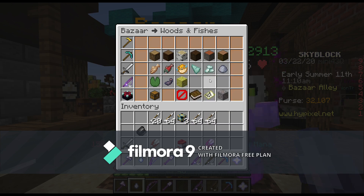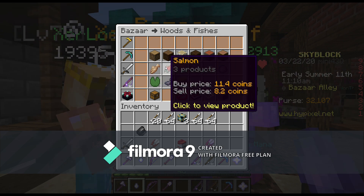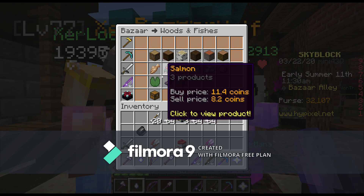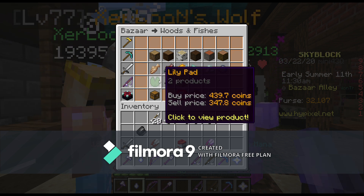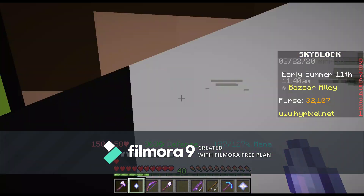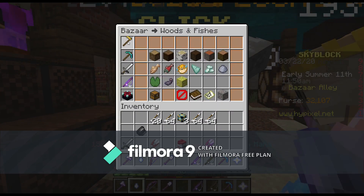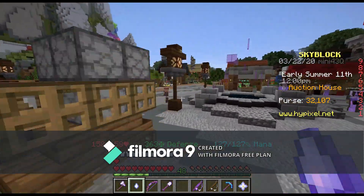Okay guys, if you didn't know, the fishing industry can be absolutely stacked. Look at all this stuff. This is where I should have gone when I wanted to sell. One raw fish for 24 coins, and if we come down here, we get even more. So you can also make a profit off of selling your fish and other stuff. Look at how much an ink sack is worth — I had a few of those. You're telling me they could have been worth 600 coins in total? That's insane.